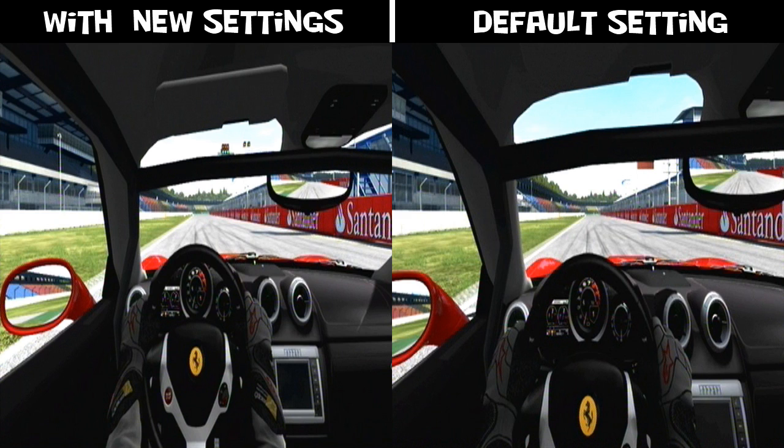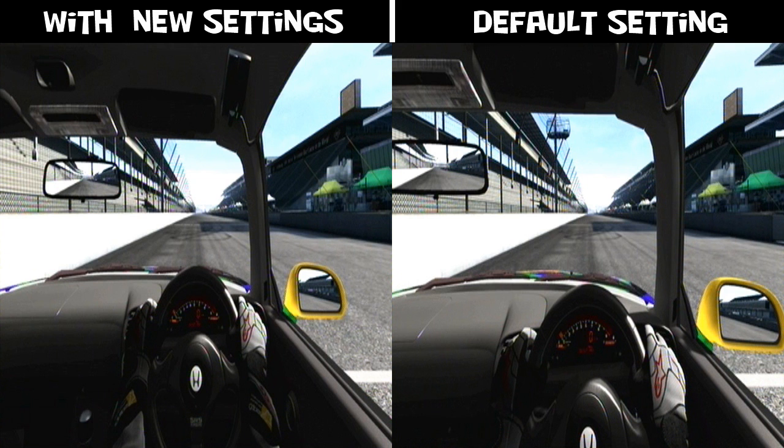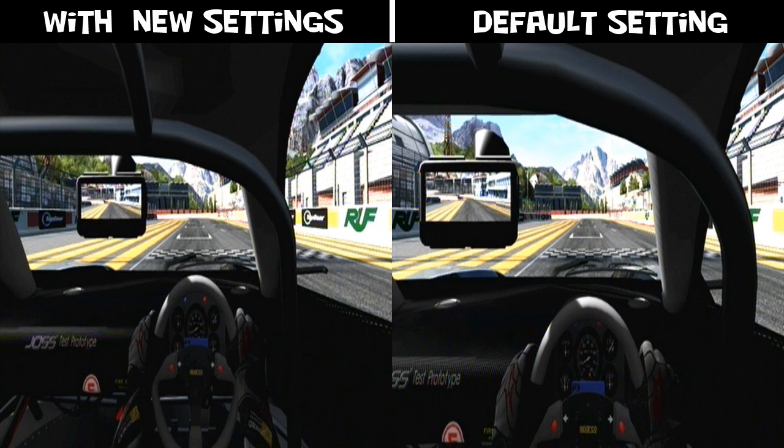Here's a Ferrari California with a roll cage. Check out the default settings — how the roll cage is like right in your face. These new settings also work great for cars with the steering wheel on the right-hand side, and check out the side window — you're actually able to see more outside the window.